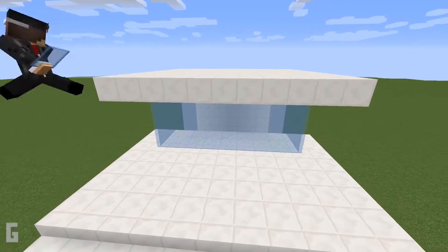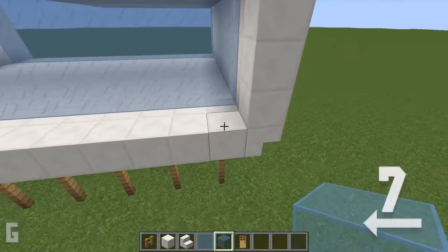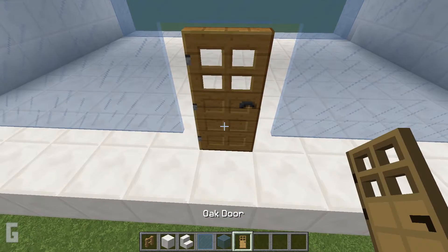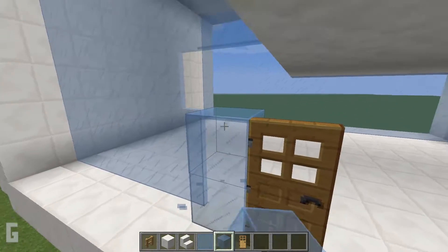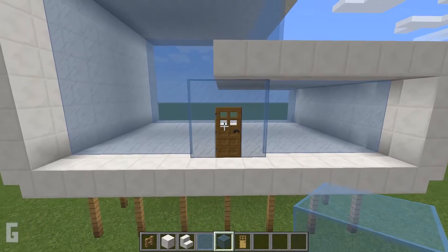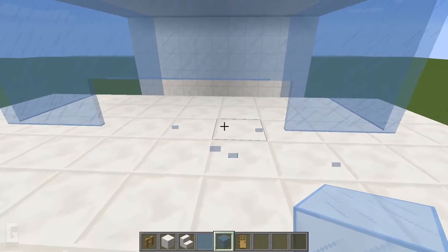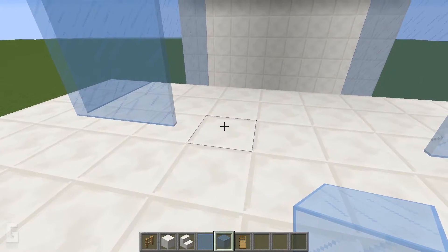Next let's add in a lower and upper level door. Move over 7 spaces and remove 2 glass panes, then add in an oak door and remove all the glass panes around the door. Use light blue glass blocks and fill in around the door. For the upper level deck, remove the 3 center glass panes all the way to the roof, then add in glass blocks and add a door in the center.